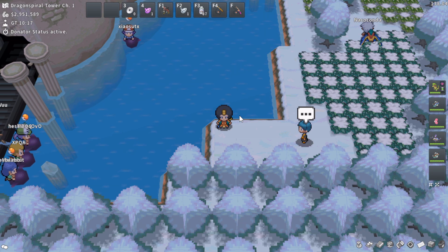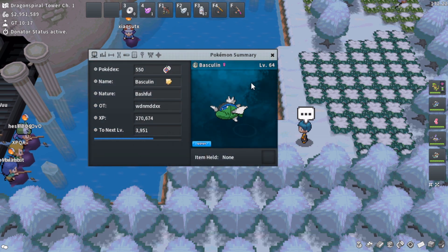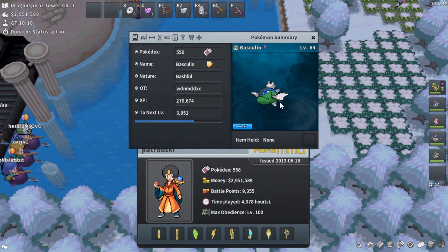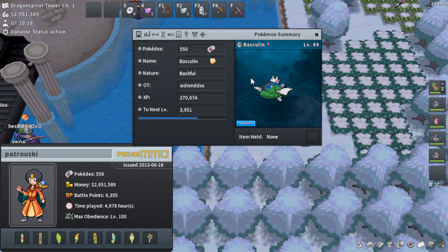There is actually a blue-striped Basculin that many people forget about in Pokemon MMO. Blue-striped Basculin was actually something that was only brought to my attention recently. I knew it existed, but I thought it might just not be available in Pokemon MMO, because I've never seen it through my experience after playing this game for nine years. Blue-striped Basculin is only available from Phenos, or Phenomena, as they're called.